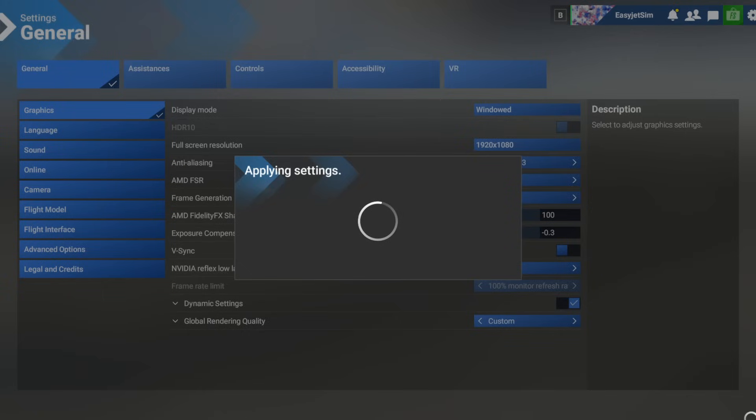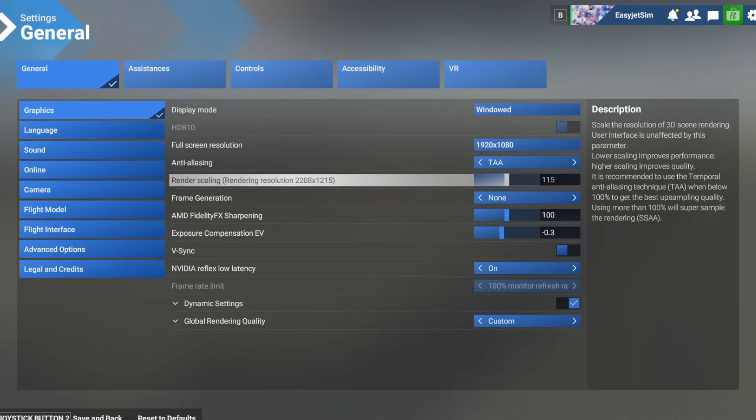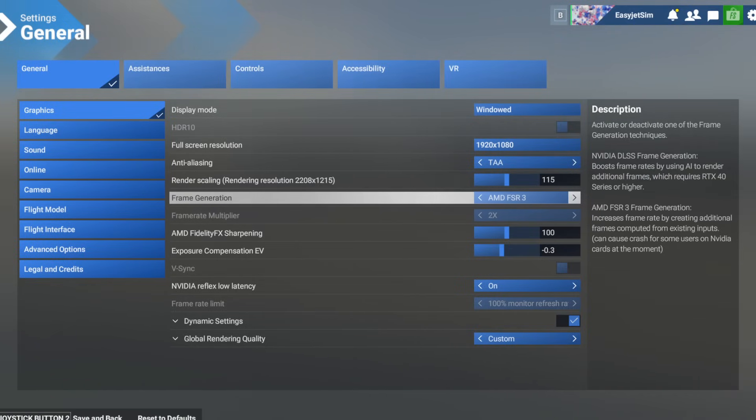Anti-aliasing, I'm going to go back to TAA. And then I'm going to have a look at the new frame generation option. Now there is a bit of a caveat — as you can see on the right hand side, it says that NVIDIA DLSS frame generation boosts frame rates using AI to add in the additional frames. However, that does require an RTX 40 series or higher, which I don't have — I only have a 30 series. But underneath that, you can see AMD FSR 3 frame generation, and that is what I'm going to turn on.